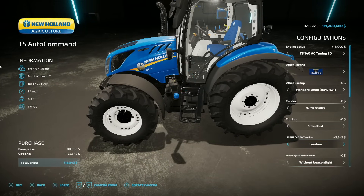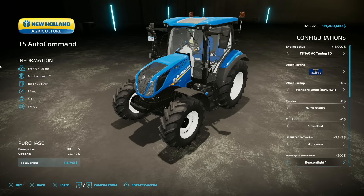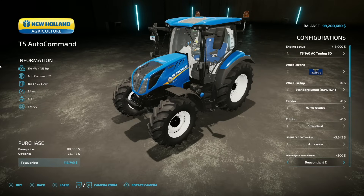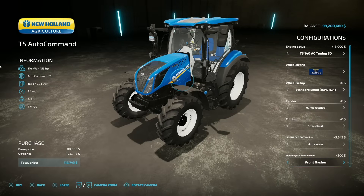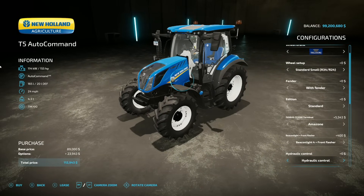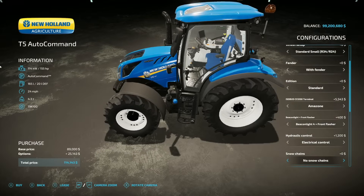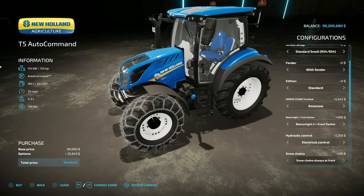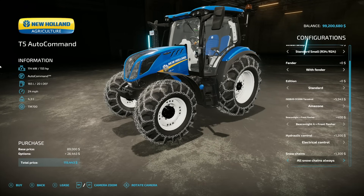There are a couple of different cab setups: Limkin, Zunammer, K-Brand, Chrome, Amazon, or none — going with Amazon. Beacon light and front flasher options include without beacon, front flasher added, beacon light number one, then front flasher combinations and all of the above — those front flashers look really good. Hydraulic control or electrical control is available. Snow chains can be set to none, always at front, only in winter at front, always on back, only winter on back, or all of the above.